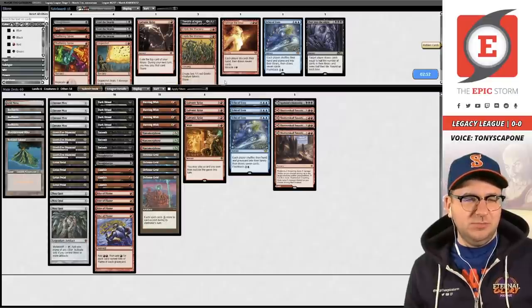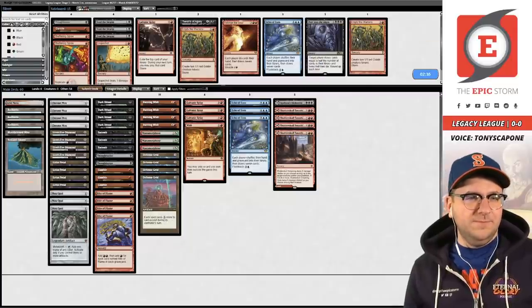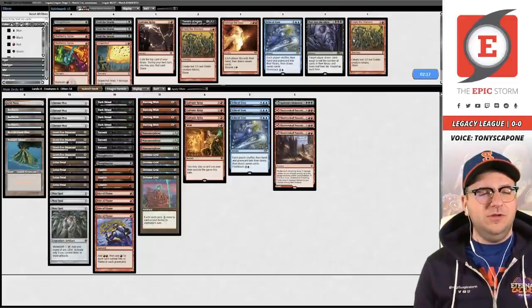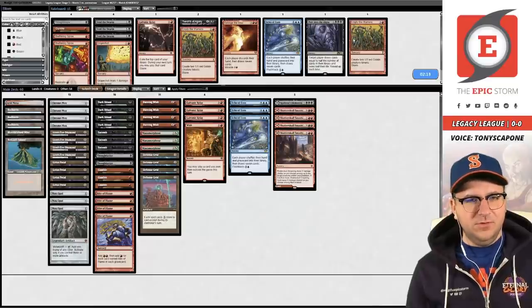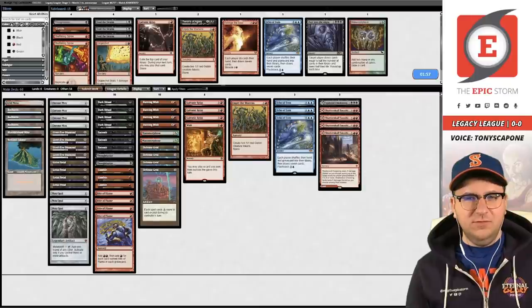Game one goes to Death Shadow. Tony, how do we approach this matchup? We're not really going to do much. Is Empty the Warrens a card we're interested in? A turn-one Empty would be pretty good, with the obvious issue being Plague Engineer if they have it. The question is what do we board out — probably a Metamorphosis or an Opal. Opal is good because it's an initial mana source that can't be destroyed by Wasteland.